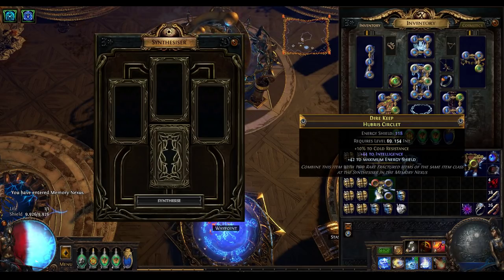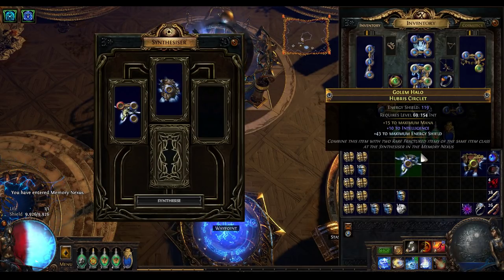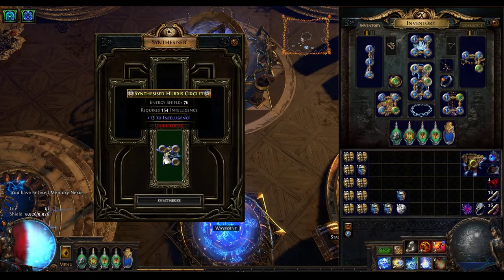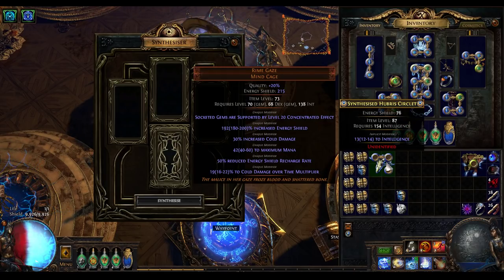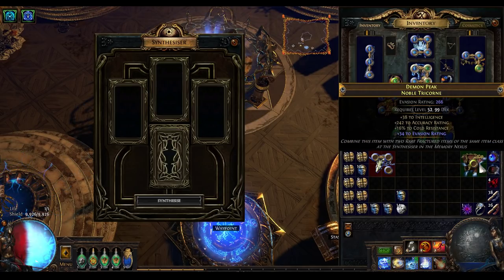So let's head to the Nexus and stick this in the synthesizer. There's a very real chance that this could fail, but the big thing that's made this so good is that it was so cheap to make this attempt. Drum roll please. We need to hit both a hubris and we didn't hit the desired mods — I only got one implicit, and then at that point there are four possibilities. In any case I didn't hit with this try, but I'm not going to let that worry me.